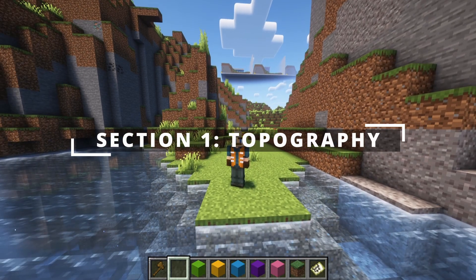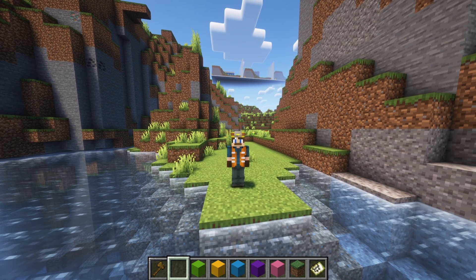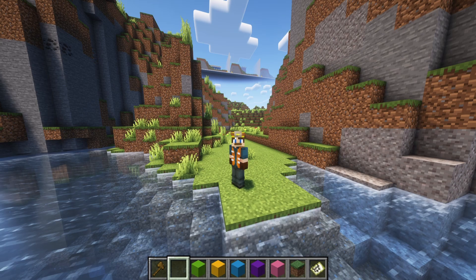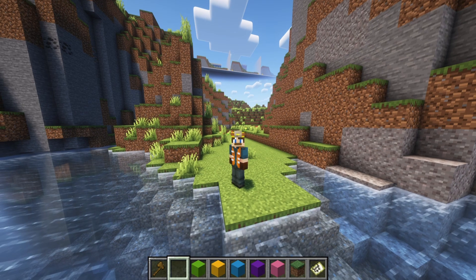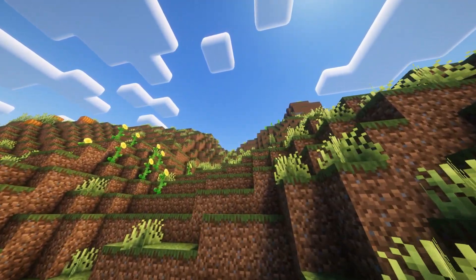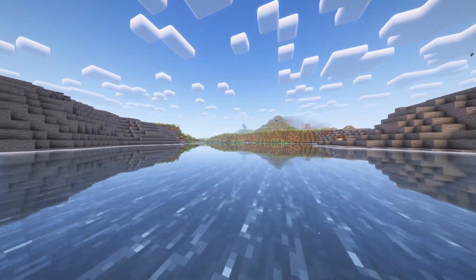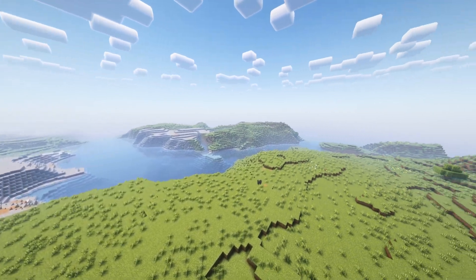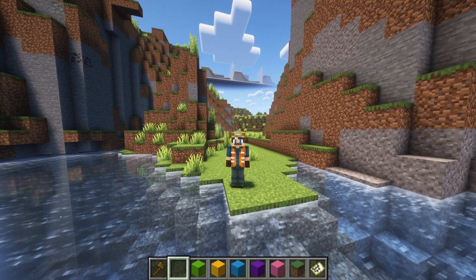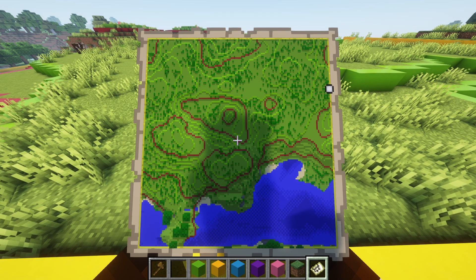First, let's talk about topography. Topography is the arrangement of the natural physical features of an area, as mentioned in episode one. In Minecraft, this means understanding the lay of the land. The procedurally generated worlds of Minecraft are full of many different terrain features, from rolling hills to meandering valleys, large or small bodies of water, and the most sought-after open flat areas. A good topographic survey helps us determine the best locations for our roads, buildings, and other infrastructure. Using maps and tools like elevation markers, we can create a detailed topographic map of our site.